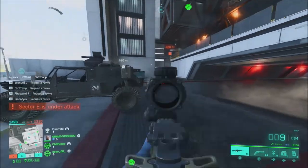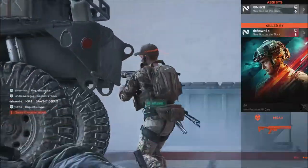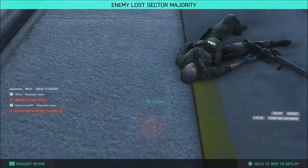Of course they made changes to movement: adding strafe input to sliding, adding the ability to vault on moving objects, and toning down the jump spamming. They added a grenade indicator, which is great because in the beta a grenade would blow you up and you had no clue that it was there.